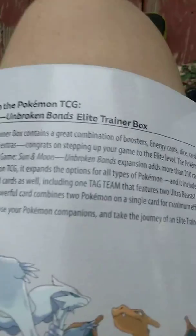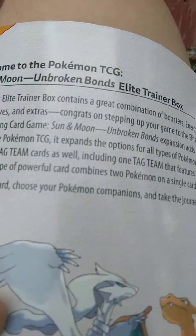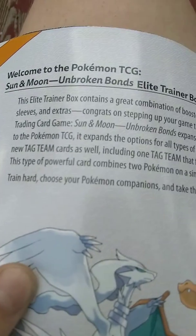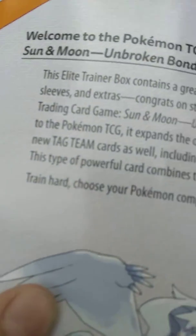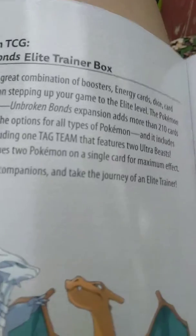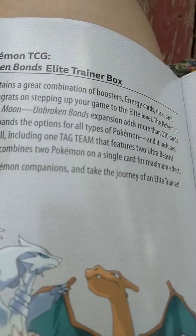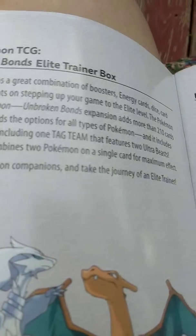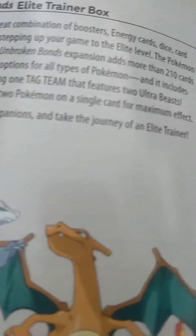The Elite Trainer Box contains a great combination of boosters, energy cards, dice, cards, sleeves, and extra accessories. Congrats on stepping up your game to the Elite level. The Pokémon Trading Card Game Sun and Moon Unbroken Bonds expansion adds more than 210 cards to the TCG. It expands the options for all types of Pokémon and includes new tag team cards, including one tag team that features two Ultra Beasts. This type of powerful card combines two Pokémon on a single card for maximum effect. Train hard, choose your Pokémon companions, and take the journey of an Elite Trainer.